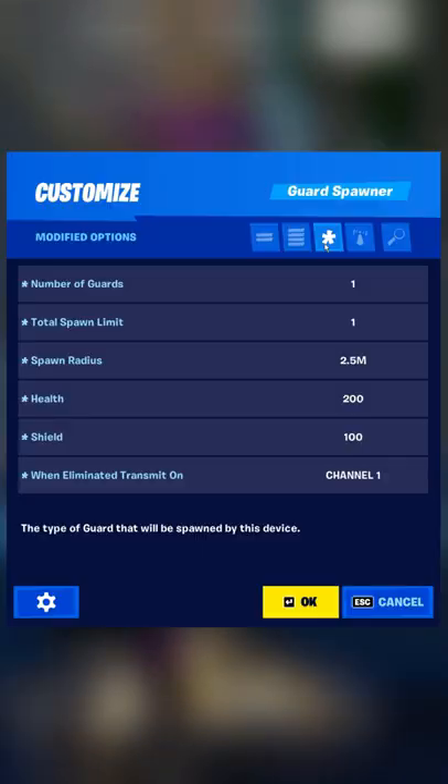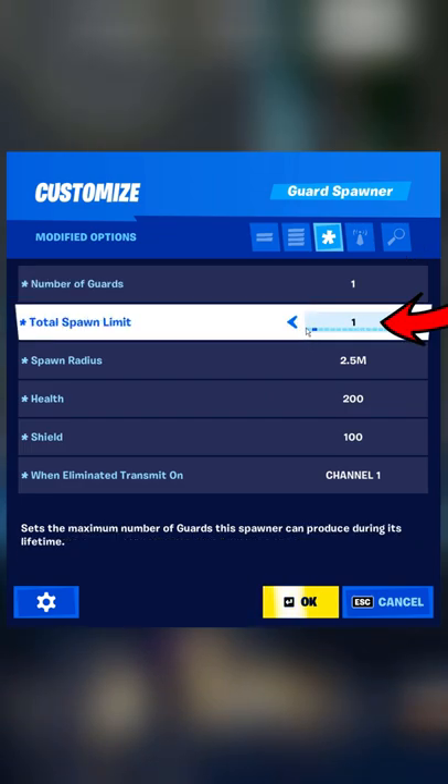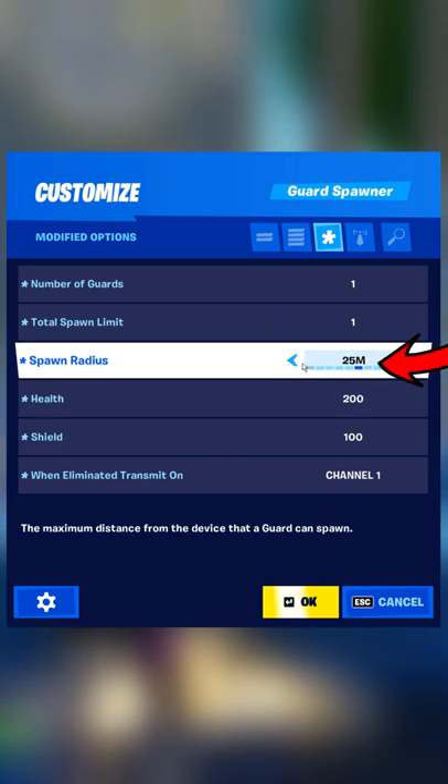One thing that's super awesome about the guard device is that you can drop weapons into it, and the henchman will use that gun or guns — and when they get eliminated, they'll drop that weapon.